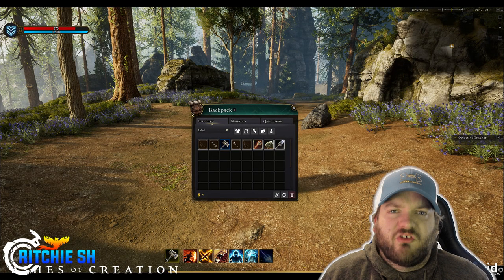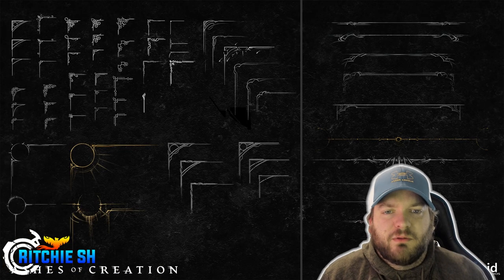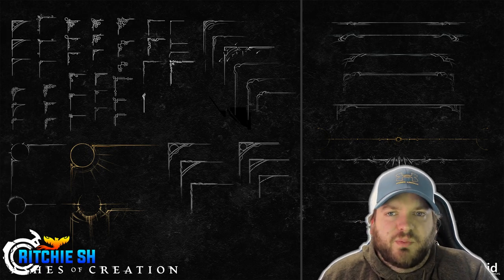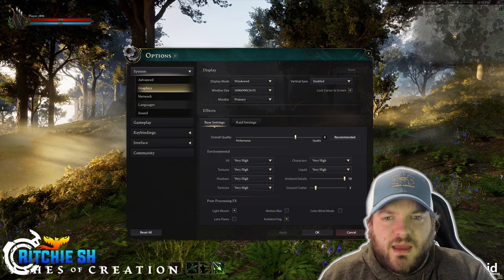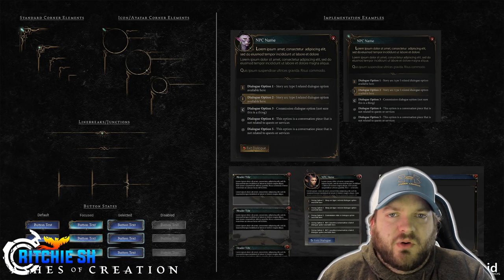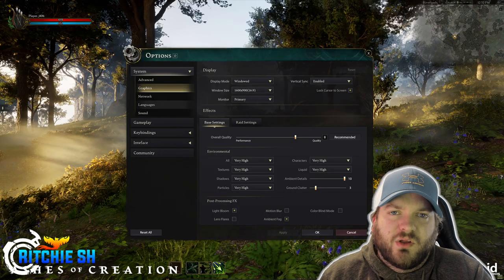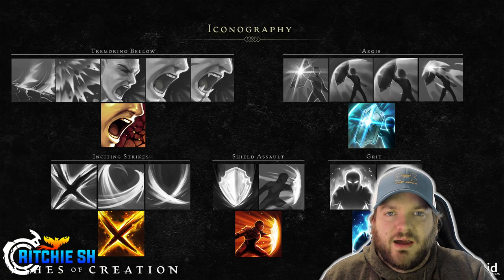What is cool about all of this UI stuff shown is it is going to be completely customizable. You'll be able to move these around, resize them, potentially change the colors, and save multiple presets that could change automatically based on what you're doing in the game. For example, if you join a raid, you might have a different setup than you would for going out crafting and exploring, and when you join that raid party your UI could automatically shift over to that raid UI, then when you leave go back to your miscellaneous adventuring setup.